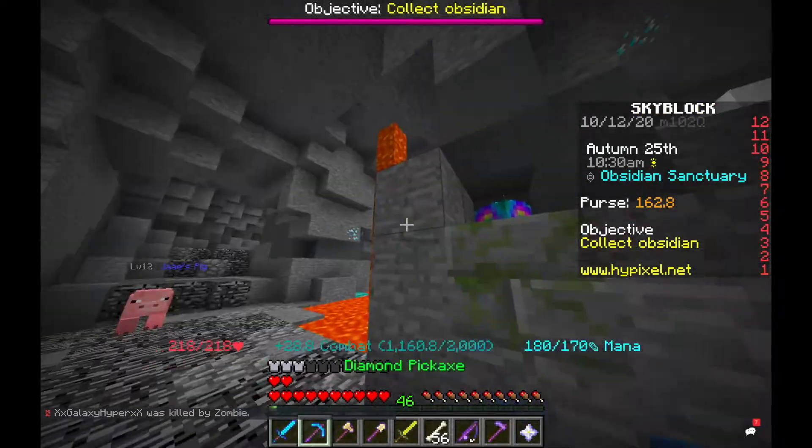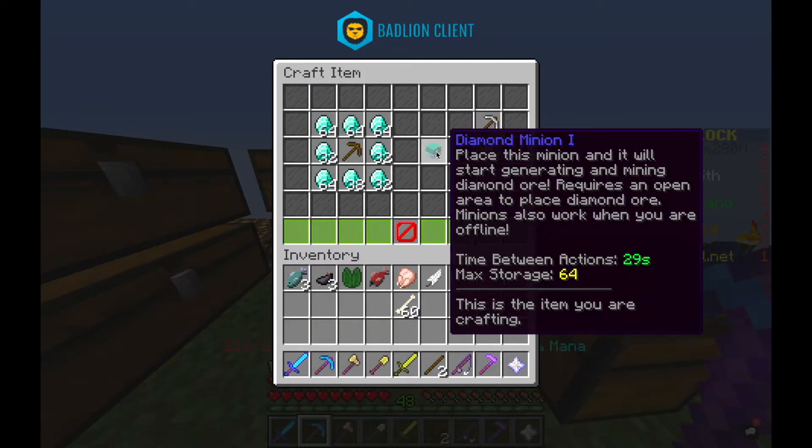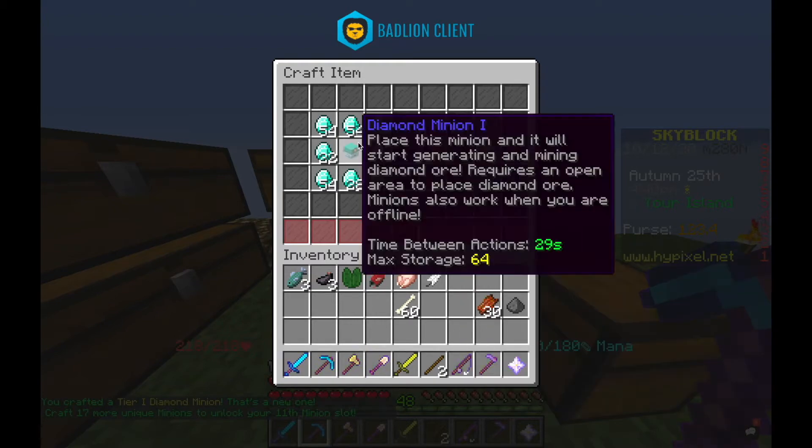In the diamond reserve I got diamonds, and then I went to the obsidian sanctuary where I got a little bit of obsidian. Here I made a diamond 2 minion.